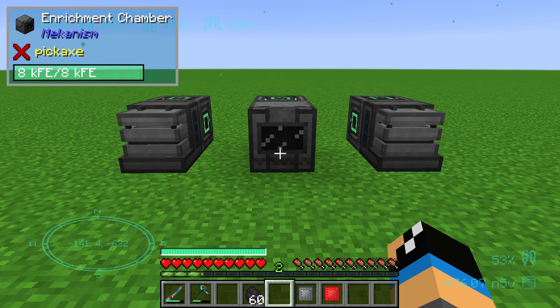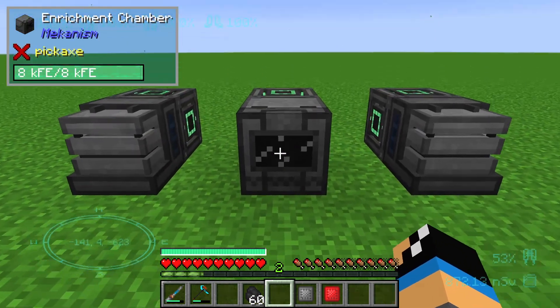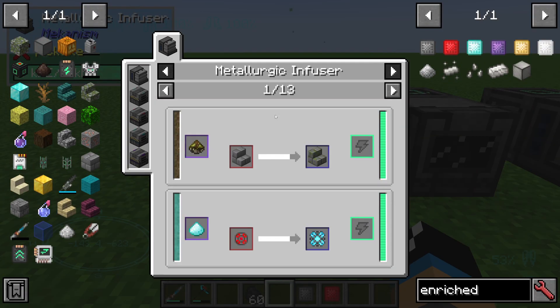Hello guys and welcome to a new Mekanism tutorial. In this episode we will take a further look at the metallic infuser and the enrichment chamber. The metallic infuser is used to create new Mekanism items.